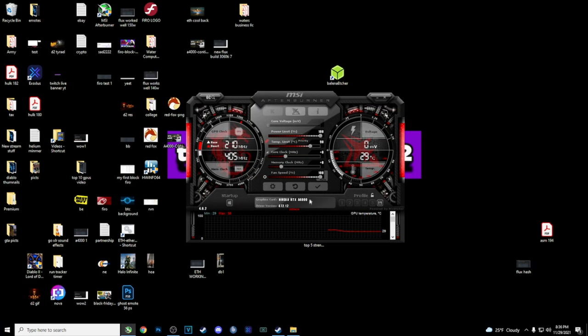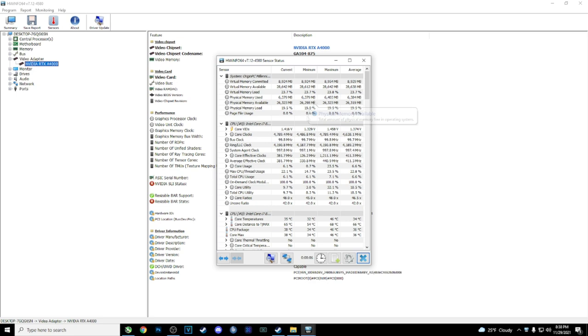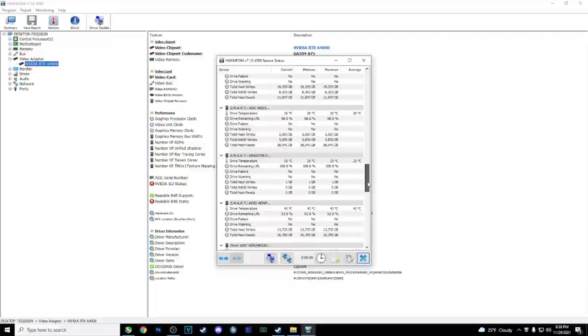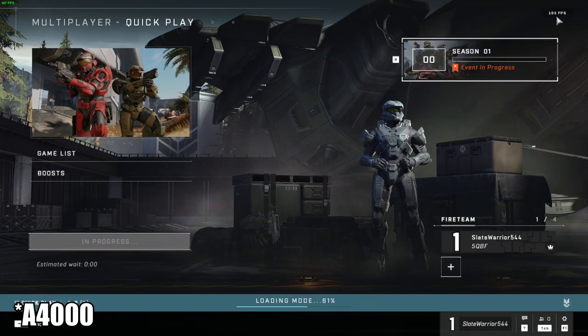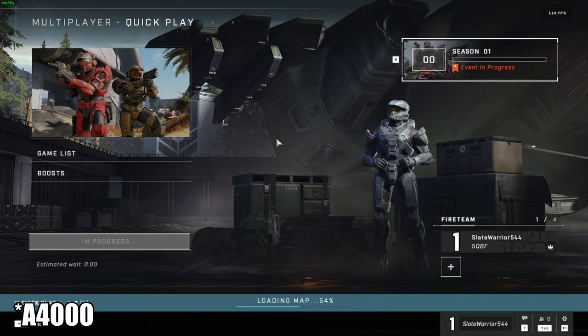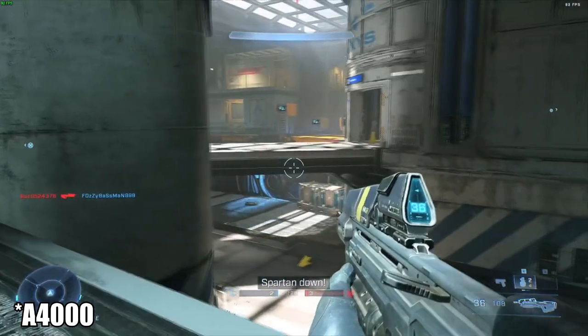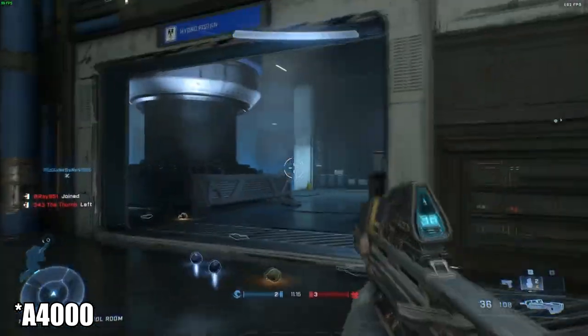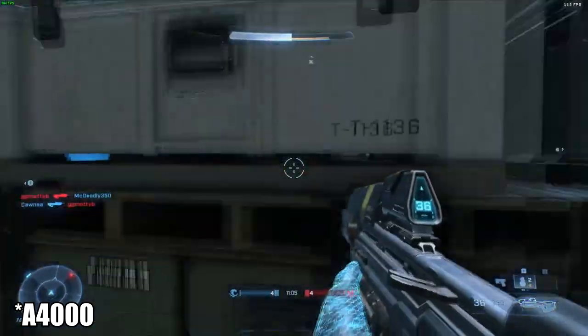Going into MSI Afterburner, you can see here NVIDIA RTX Alpha 4000. I'm going to put the power limit at 100% and I'm not going to touch any of these. Throughout this video I have Info64 available just in case the thing wants to thermal throttle, which I do expect it to do. Just loading in, we're getting about 100 to 110 frames, so that's about the same as the RTX 3070. So far I can't notice any difference visually — it feels exactly the same as the 3070. Smooth as butter, and easily 100 fps, no problem.